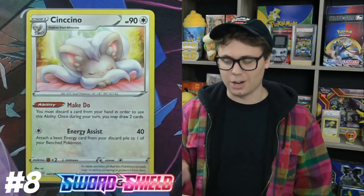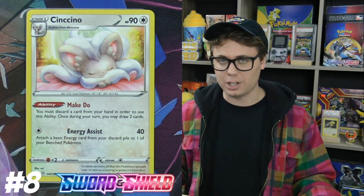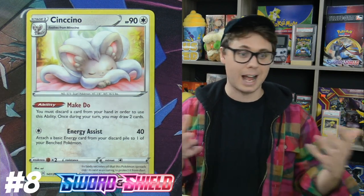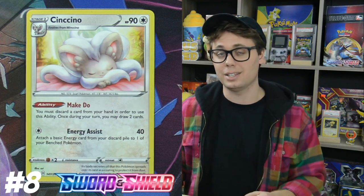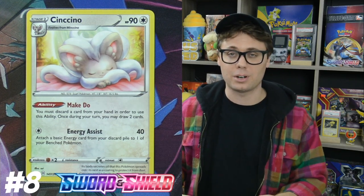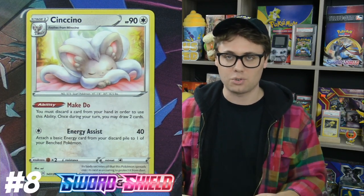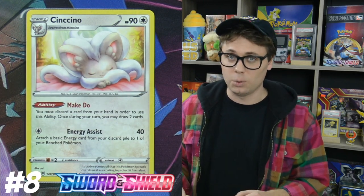At number eight, we have Cinccino. With its Make-Do ability, it allows you to discard a card from your hand in order to draw two cards from your deck. If that sounds familiar, it's because it is — Zoroark GX ruled the world with its Trade ability in the years that it was legal, very similar to Make-Do. There are some stark differences though: Zoroark GX was usually the complete strategy, being the attacker and the support all in one, whereas Cinccino is the support but not really the attacker. It does 40 damage with Energy Assist for one Colorless Energy and accelerates some energy from the discard pile to one of your bench Pokémon. Cinccino is one of the best draw cards printed in a non-GX Stage 1 that we have ever seen.